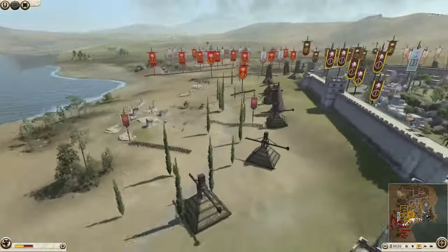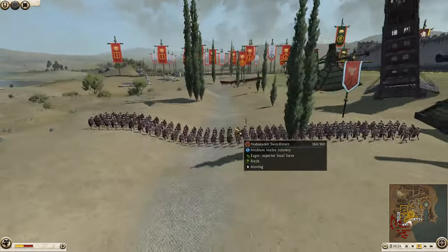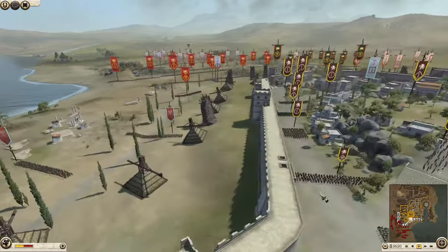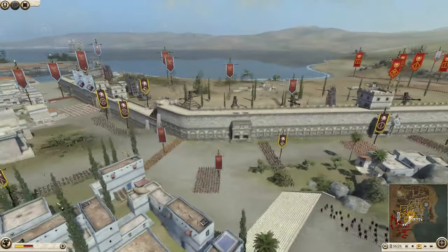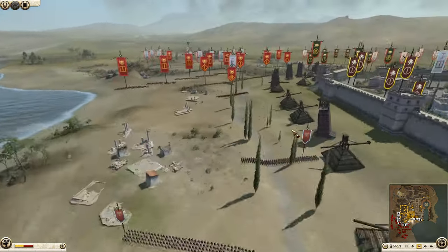Nabataeus looks like they're going to sally out in today's siege, sending out some Nabataean swords — whether that's just to force back Rome or to bait infantry into a fight, so they can then use the walls and allies' archers, like the Kimbri bow women, to support them.